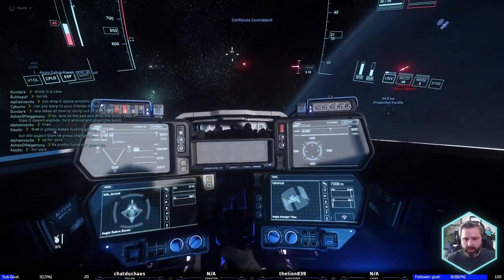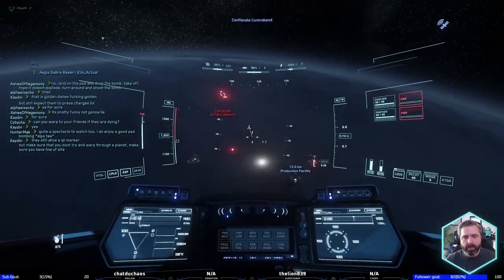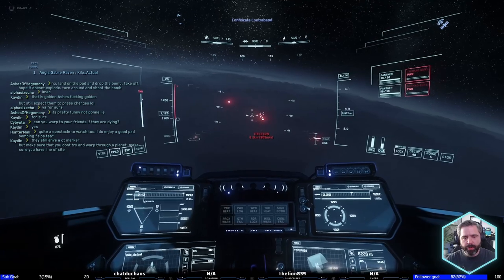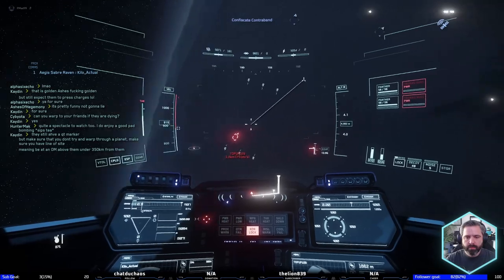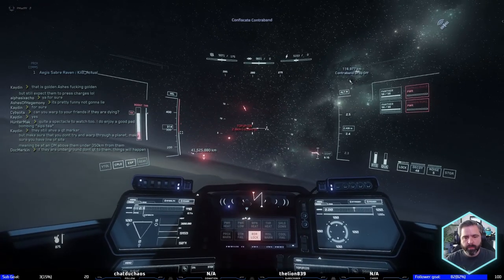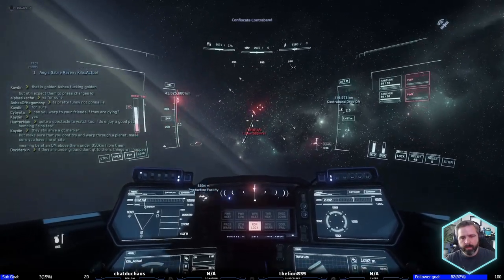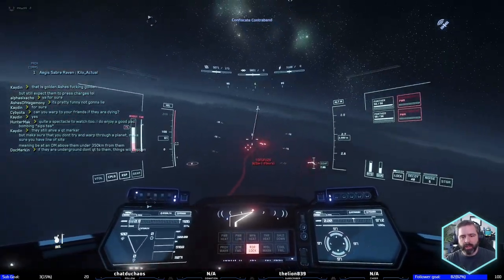Who's this over here? He's in a Titan — there he is. He's red, so he's attackable. Let's see what we can do. That was an awful attempt right there.